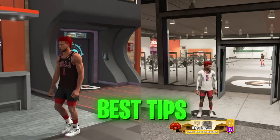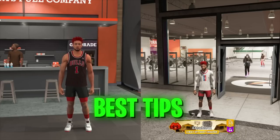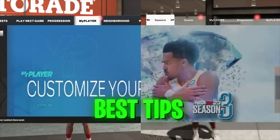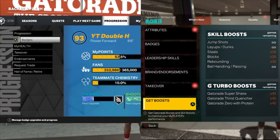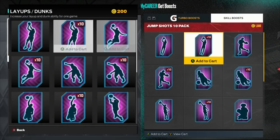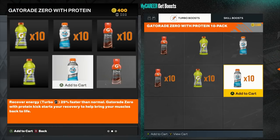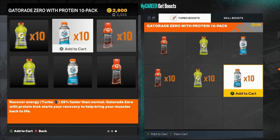Now we're going over the best tips and tricks for NBA 2K23 shooting. We're on current gen on the left, next gen on the right, both at the Gatorade facility. First tip: go to MyHealth on current gen or Get Boost on next gen and buy jump shot boost. If you're not buying jump shot boost you're going to shoot significantly worse — it boosts your green window and makes you a better shooter overall.